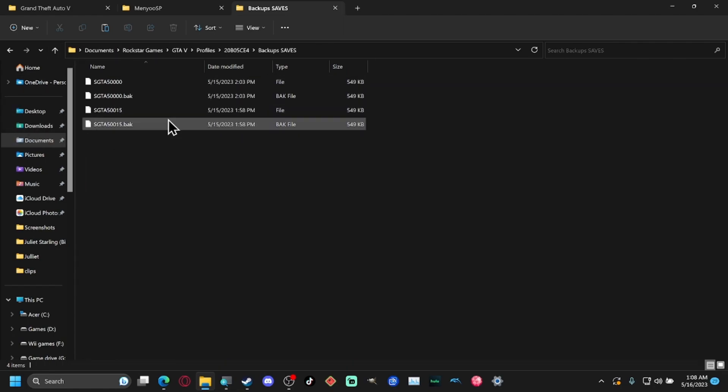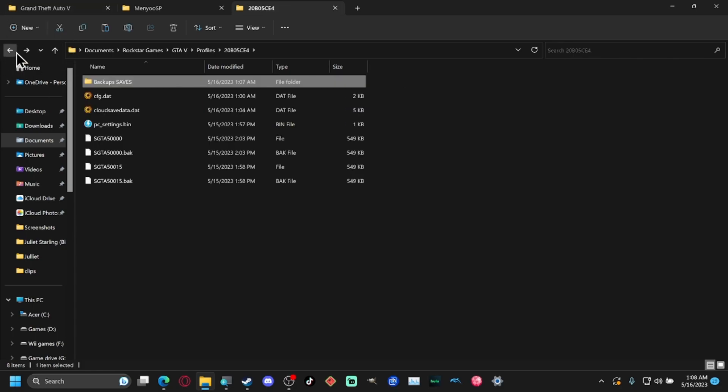If something goes wrong with your save, just delete the messed-up file and replace it with the ones in your backup folder. I can't stress enough — back up your save data before playing around with mods. You don't have to do it too often, but do it often enough that you won't have to redo a ton of progress if something goes wrong.